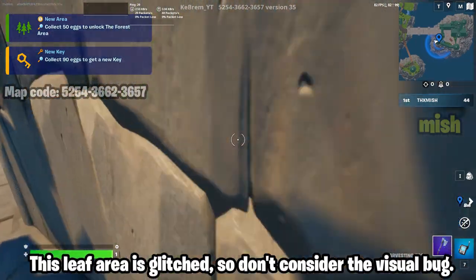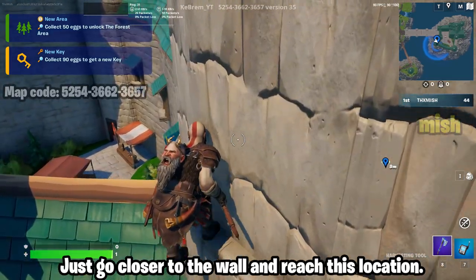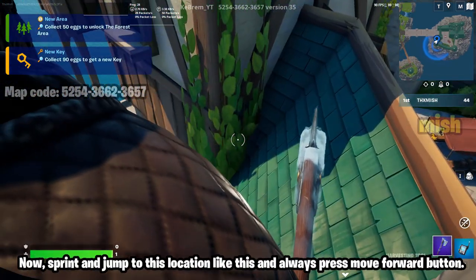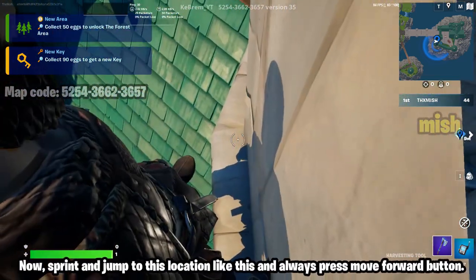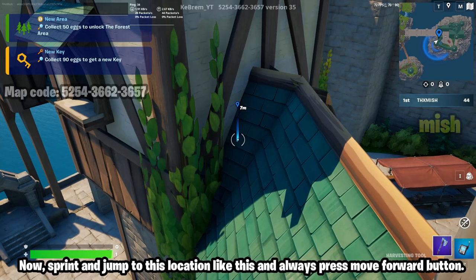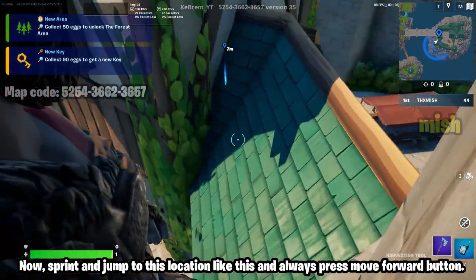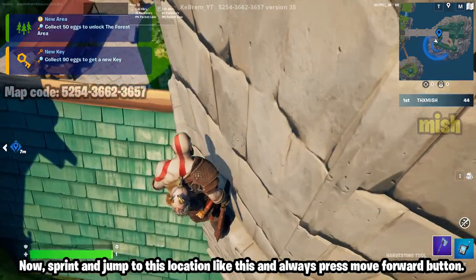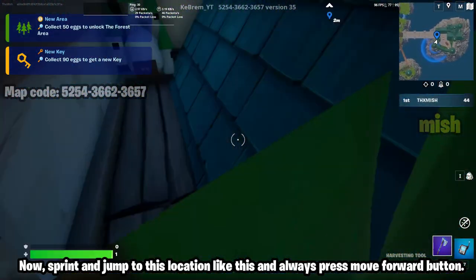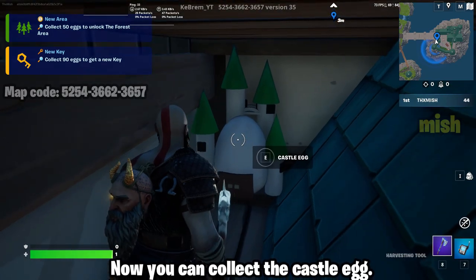This leaf area is glitched, so don't worry about the visual bug — just go closer to the wall and reach this location. Now sprint and jump to this location like this, and always press the move forward button. That's it — now you can collect the castle egg.